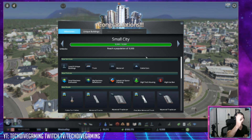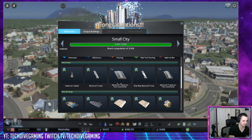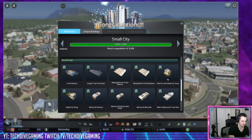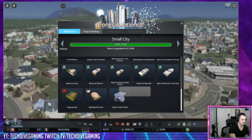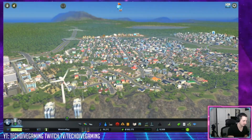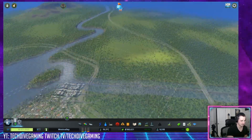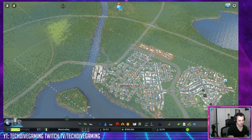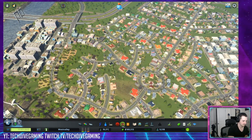Hey, look at that — small city, 9,500. So now we have cable cars, monorails, giant multi-platform train stations, metros, hydro power plants — the amazing power plant, literally the best power plant in the game. If you have a map that's compatible with hydroelectric dams, you can power your whole city with one power plant, cheaper than literally anything else in the game.